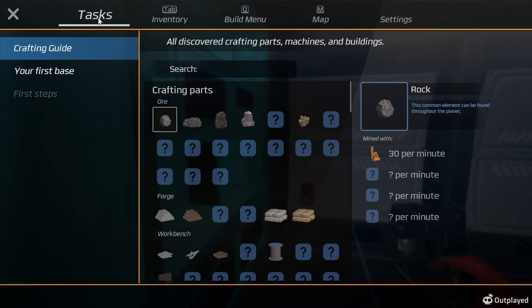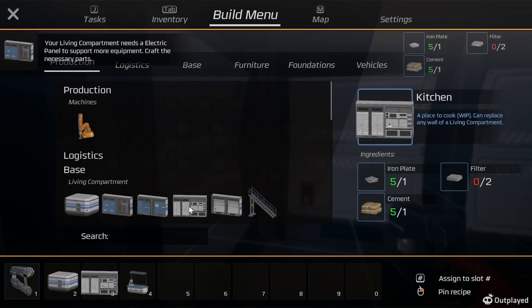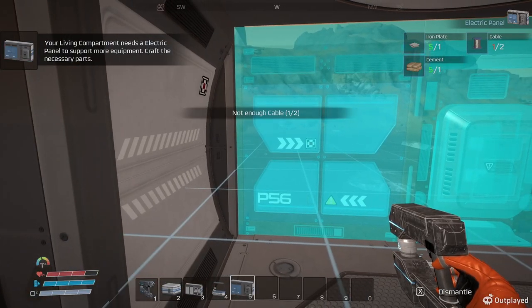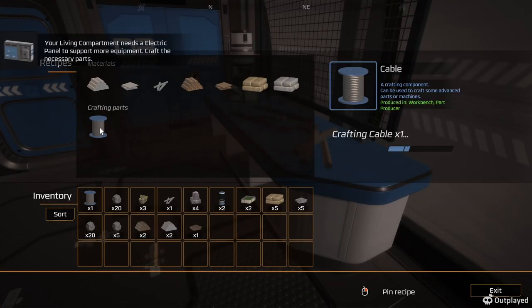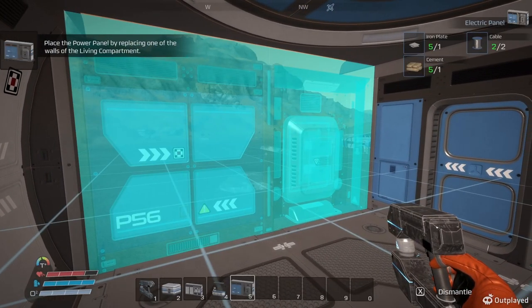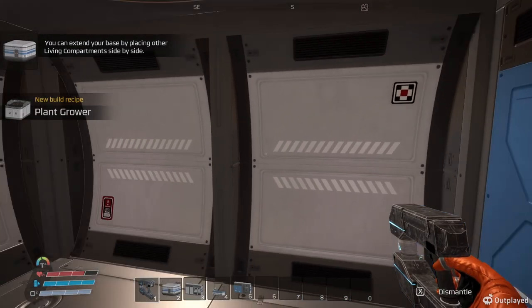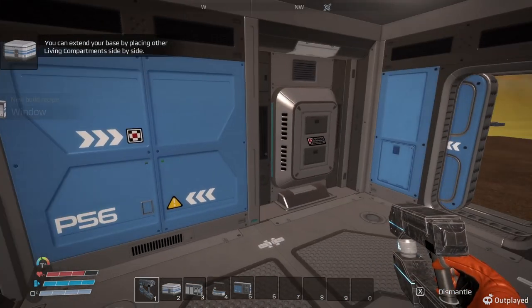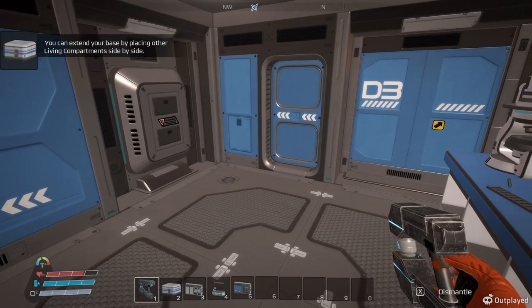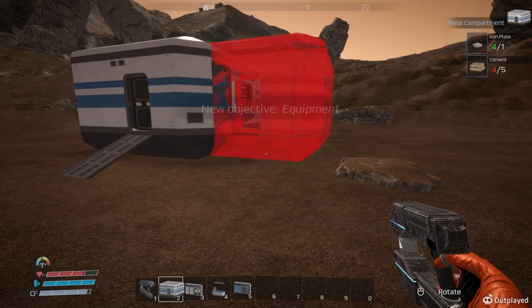Let's take a look at our build menu again. Now we got some new stuff — we've got electrical panel, a door, a kitchen, a wall. I want to get a kitchen going here. Not enough filters. What are our tasks? First base — build your first base. Living compartment, click to build. Your living compartment needs an electrical panel. Let's look at the electrical panel. So we need another cable. Now we can do the electrical panel. So now we can build wind turbines.